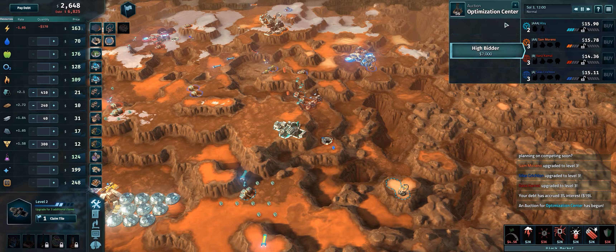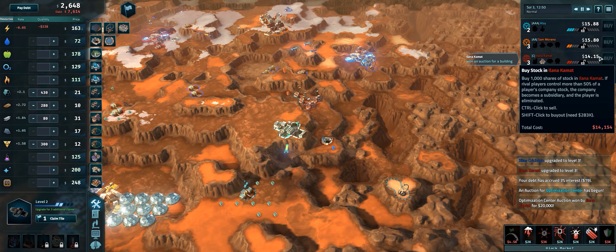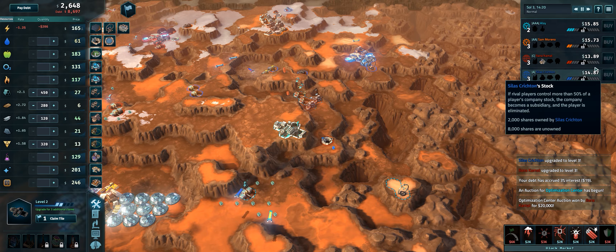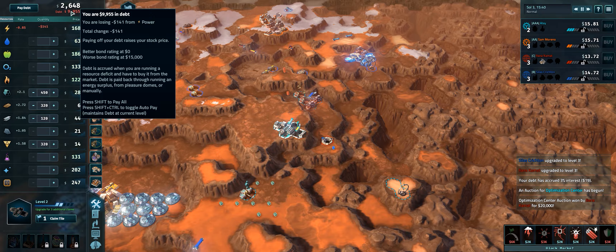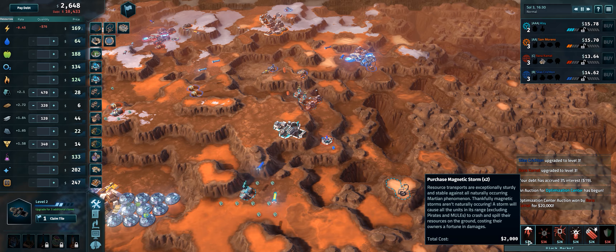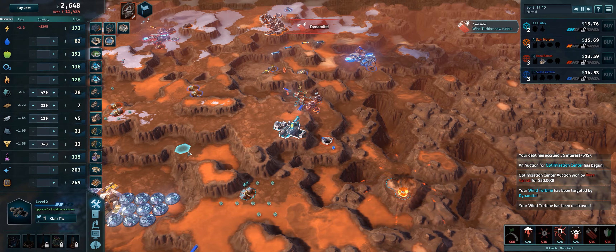The higher the debt you have, the easier it is for someone to buy you out. That guy — see, his stock is worth $14,000 a share. He went down to $13,000; his stock is going down because he now has a C credit rating from taking on a lot more debt. A lot of this game is about managing your debt and spending your money wisely. They just blew up my wind power plant — that's a thing you can do. You can buy sabotage from the black market to mess over your competitors.